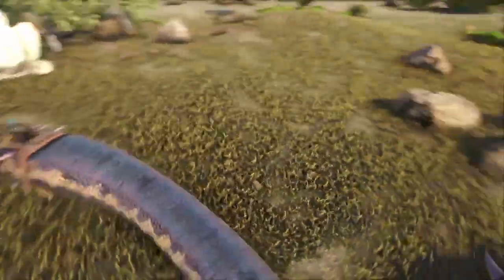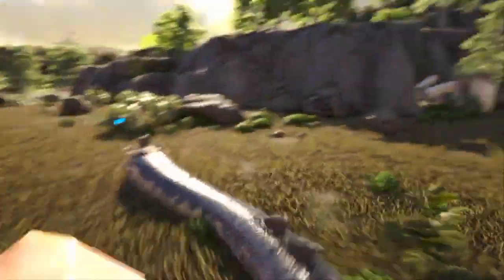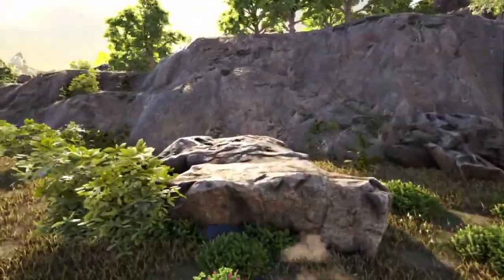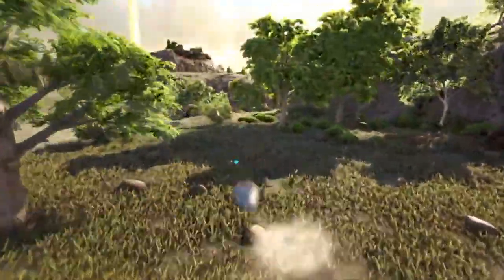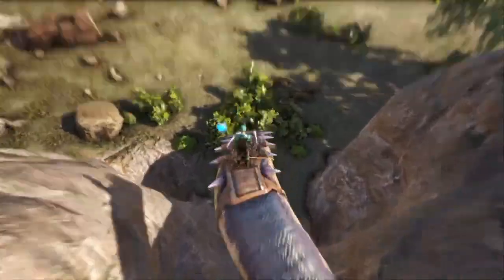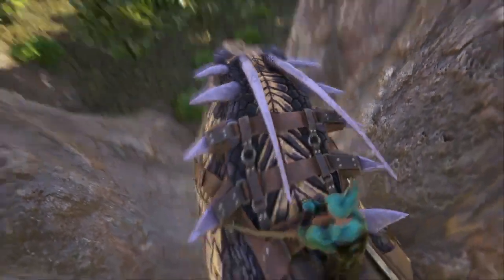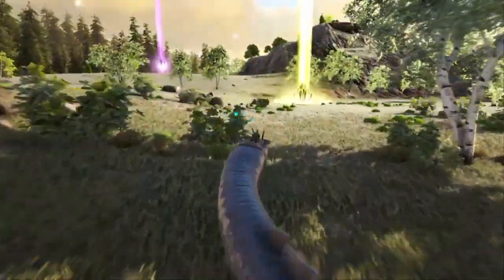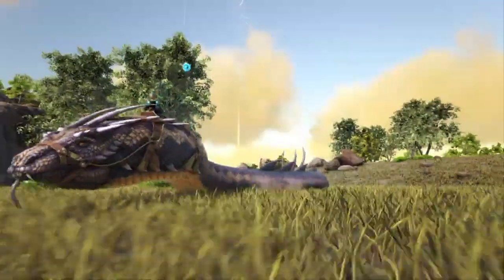Its taming method is kind of annoying — it's a passive tame but it gets very very angry very easily. I have an idea for a new taming method as well as new abilities that would also make this thing a knockout artist. The current taming method requires you to use a fertilized Rock Drake egg on Aberration or a Magmasaur egg for Genesis. Since Magmasaurs and Rock Drakes are currently not breedable, you'd have to already have these on hand. Basically you drop an egg and peace out.